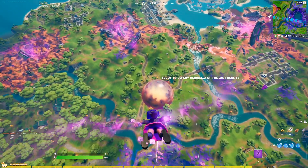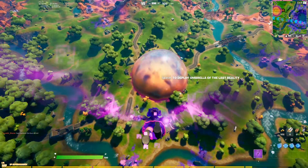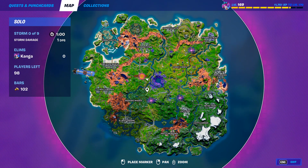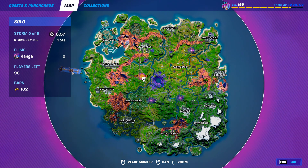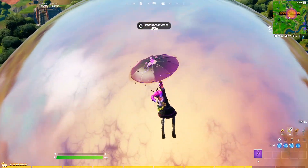The first challenge from the Raven NPC is going to be to destroy sideways rocks. An easier way to do this is heading into the sideways zone right at the start of the map, which you can tell from the orange name and the orange bubble on the map. For example, in this game Bernie Burbs has the sideways, and you can also tell from this giant bubble here.